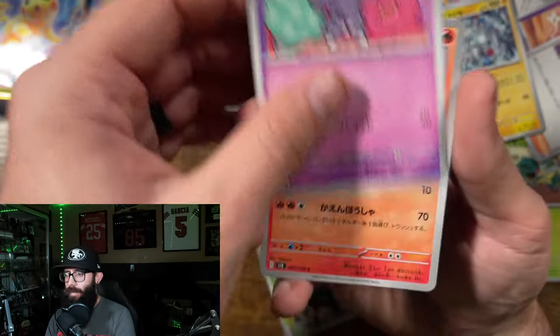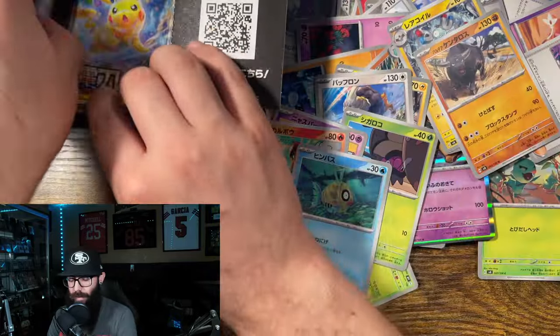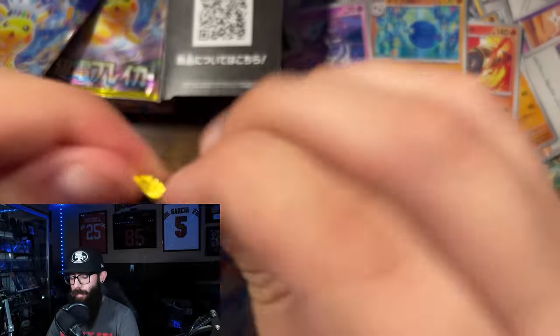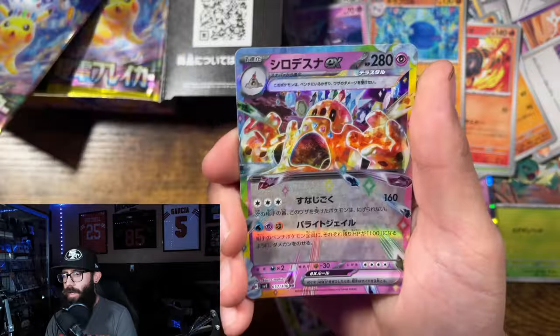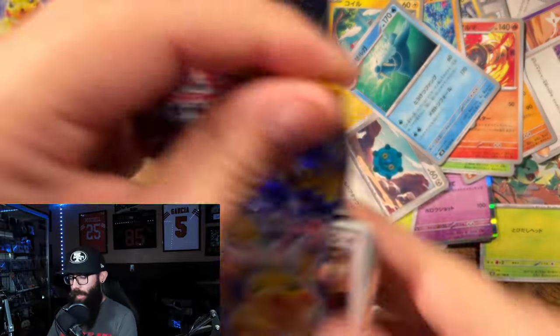We're at 11 minutes, making good progress, going quick. Durant again — regular EX. We're gonna speed it up. Here we go, gonna bend the cards. Nothing. Come on. Sandcastle. Bring us a Pikachu.